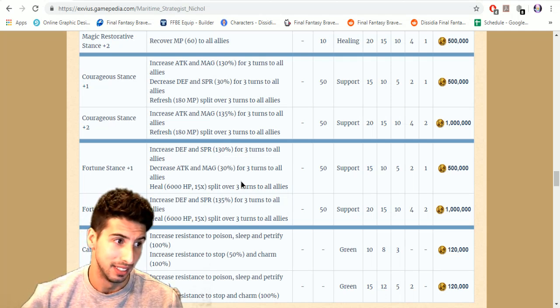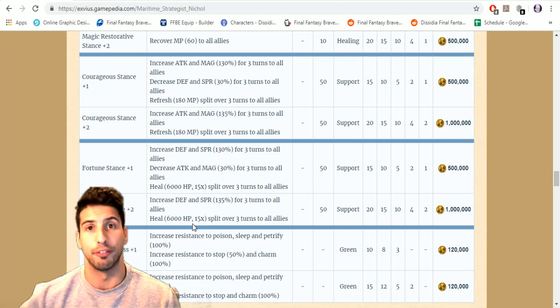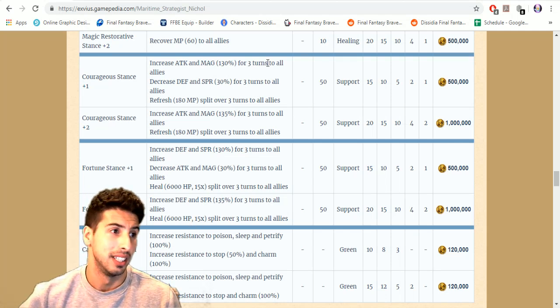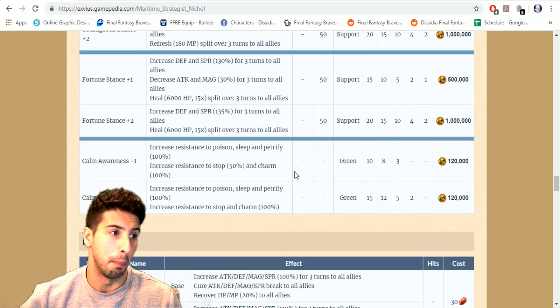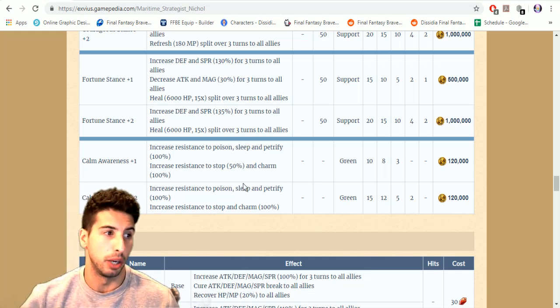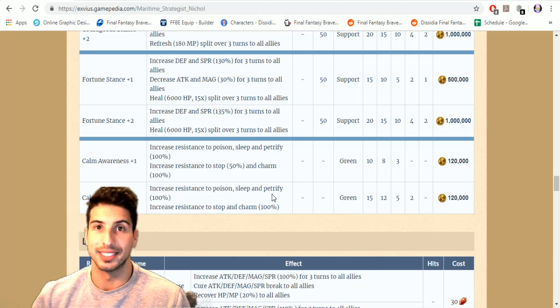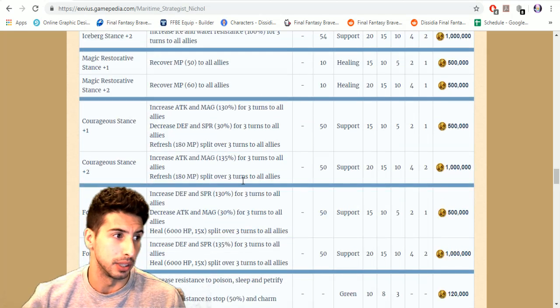Fortune Stance heals your party by 6000 HP with a 15 times multiplier for three turns to all allies — that's really really good. Then he gets Calm Awareness: increased resistance to poison, sleep, and petrify 100 percent, stop 50 percent, and charm 100 percent. At plus two you get increased resistance to stop and charm by 100 percent.